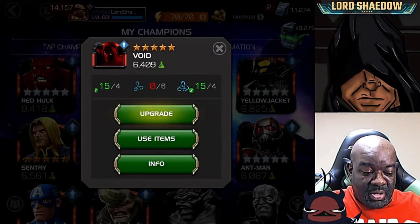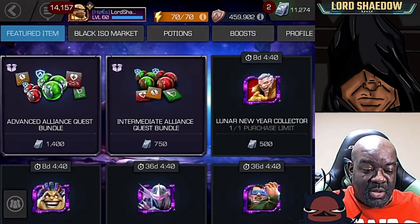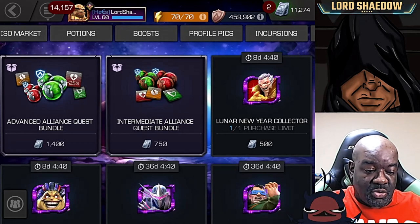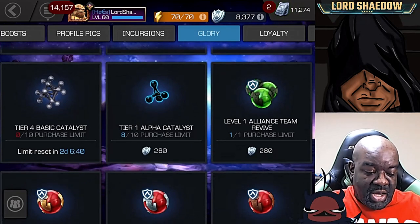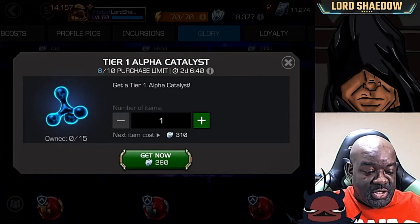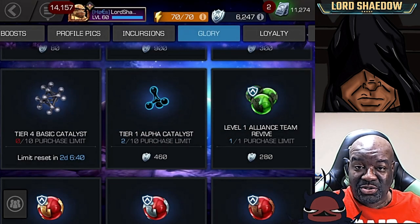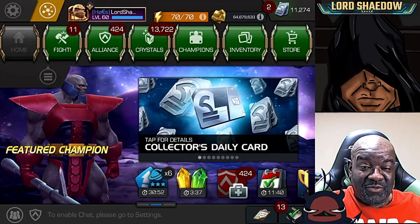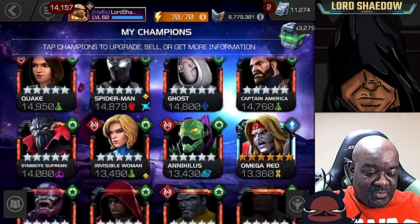We're going to have to buy the T1 alphas — we need six of those and I used up all of mine. So we're going to hit the glory store. As you can see I used up two that I needed, and I have all the T4 basics I need, so we're going to grab six of those. I love the new glory store, very very nice.